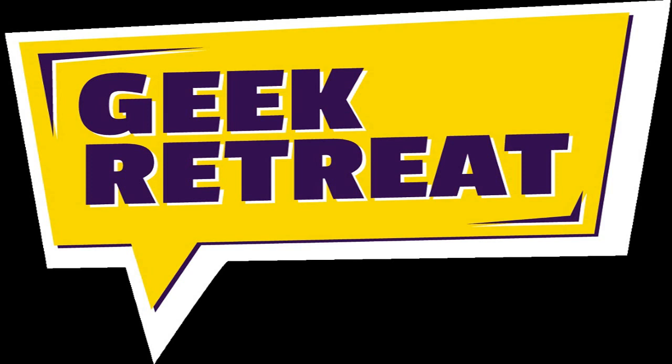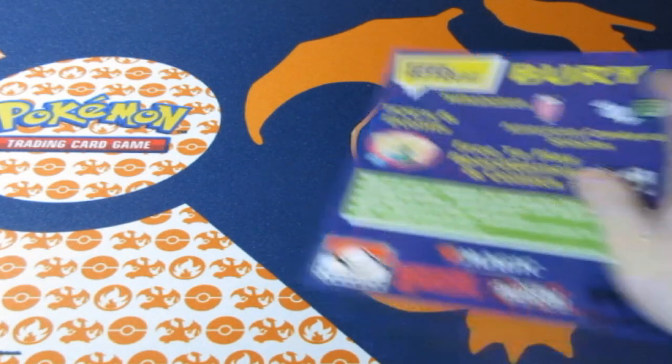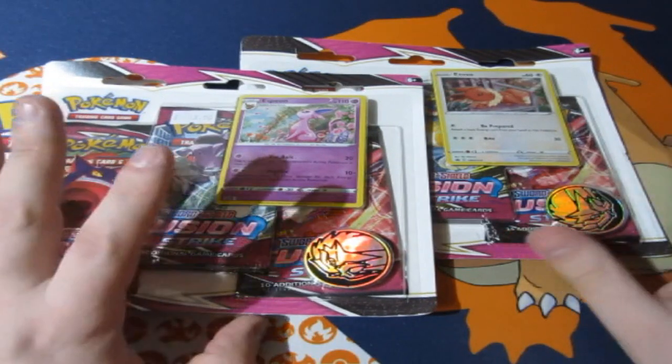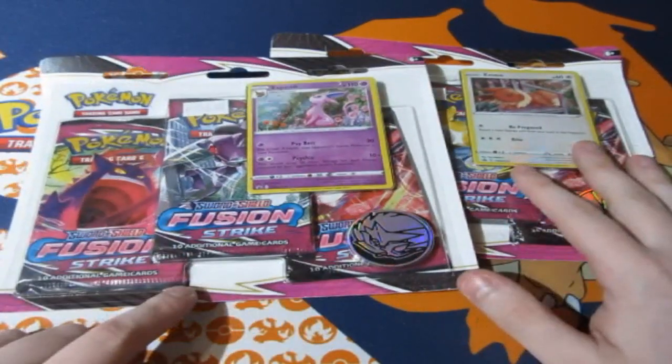This video is brought to you by geekretreat.com. What's up people, GobsWaters right here and welcome to another Pokemon pack opening. It's time for another Pokemon battle! We have ourselves the Espeon and Eevee blister boxes from Fusion Strike.